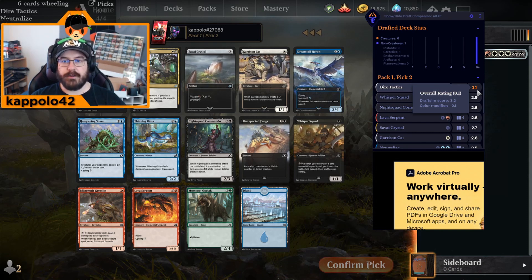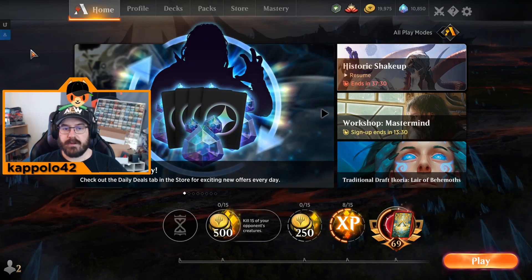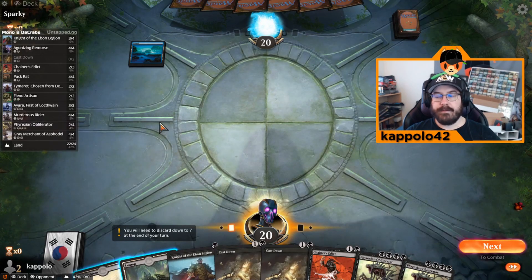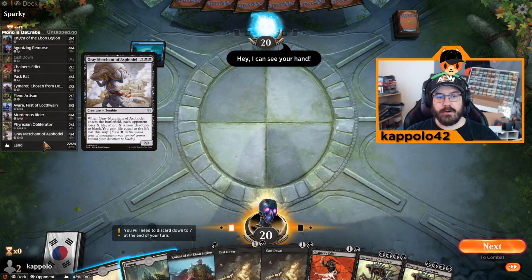The last plugin I recommend is Untapped.gg. This is probably the best one for tracking your stats — seeing how your deck performs, your sideboard changes, and deck changes. It also has the best in-game deck list visuals. I jumped into a matchup with Sparky the bot to show it off, and the Untapped.gg deck tracker is really slick — it's the one I recommend the most.